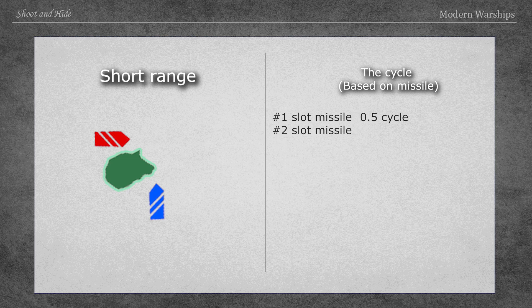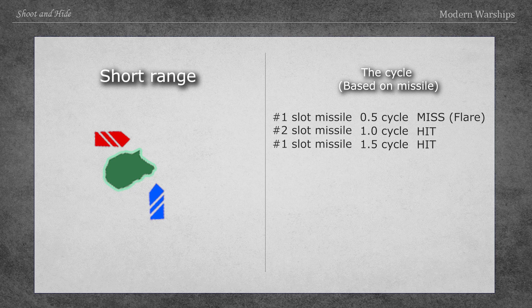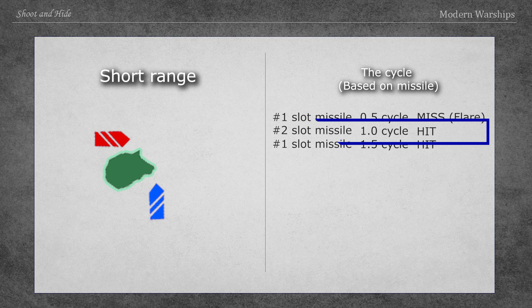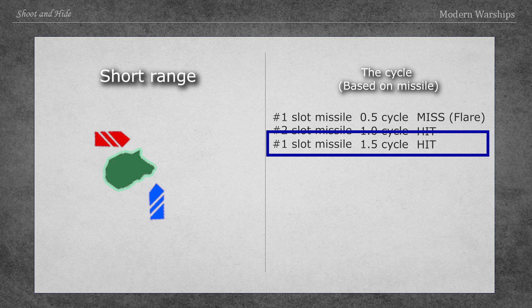The cycle is as follows: fire the number 1 slot missile — miss, the enemy uses flare — then fire the number 2 slot missile — hit — then fire the number 1 slot missile again — hit. This involves inducing the enemy to use their flare with the number 1 slot missile, then hitting the enemy with the number 2 slot missile, and then hiding behind cover while hitting the enemy with the number 1 slot missile that has finished cooldown.